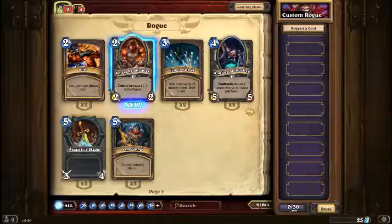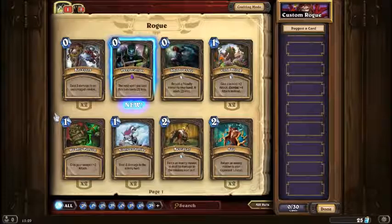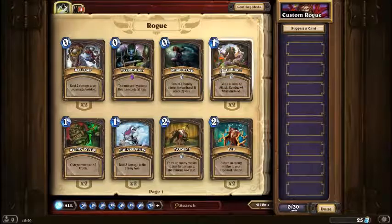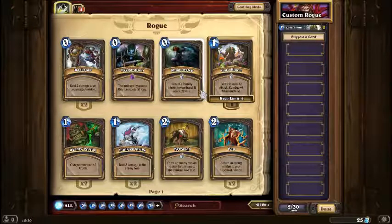And there's a minion as well — Defias Ringleader, which I want to use. So pretty much, I definitely want this Coldblood because plus 4 attack is pretty beast. We tend to throw them into your hand, it costs 2 less.